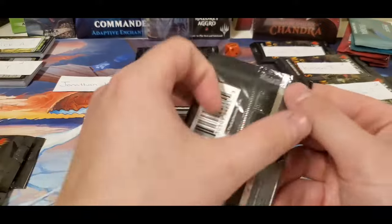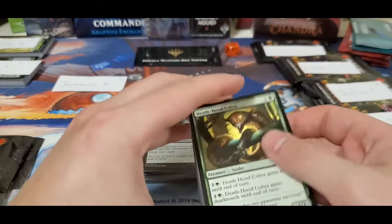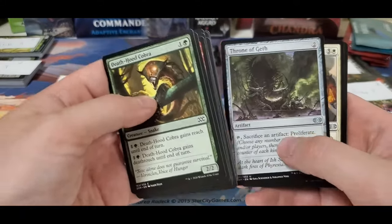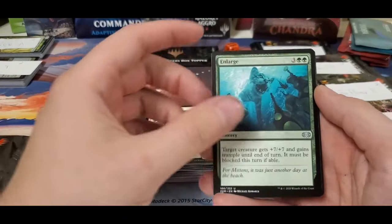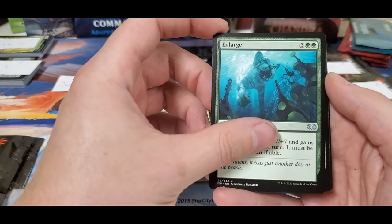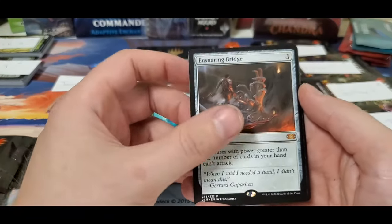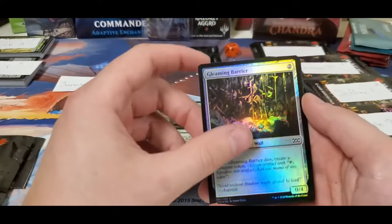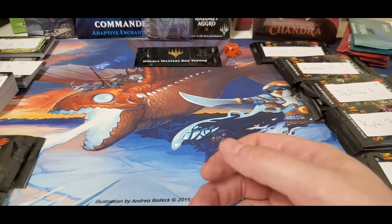One more pack for Jonathan, still only one mythic in. Chromatic Star, Throne, Salvagers, and Enlarge — finishing off for Jonathan with a mythic: Snoring Bridge. Foil Gleaming Bear and a foil Human Water Fizzler. Alright, there you go Jonathan — nothing too crazy in all that, but a few decent pulls.